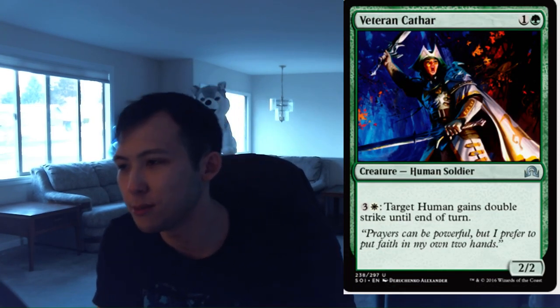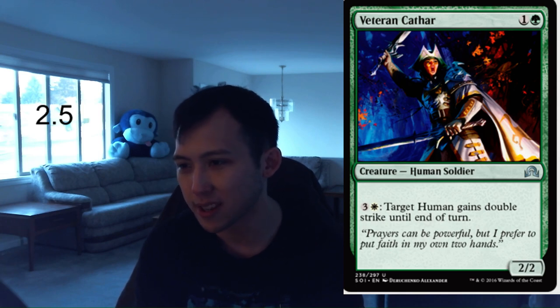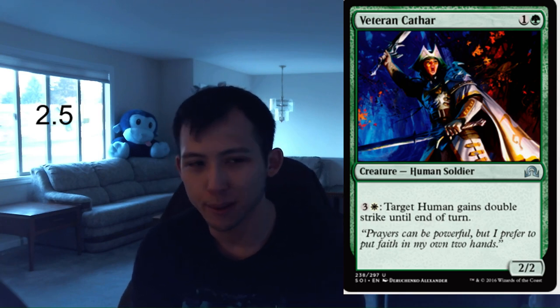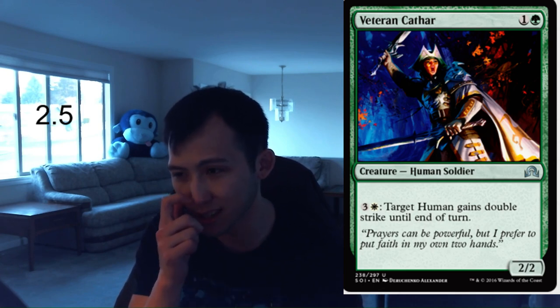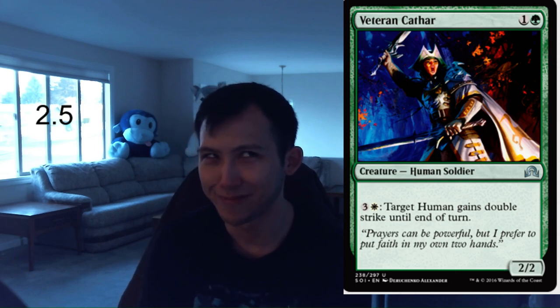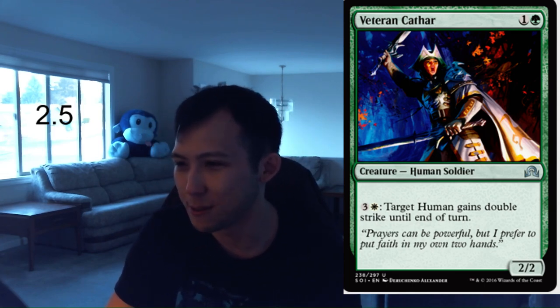Veteran Cathar. 1 green, 1 colorless for a 2-2 human soldier. You can pay white and 3 colorless — target human gains double strike until end of turn. Another bear with upside. There is definitely a human deck, and apparently it's going to be green-white. As far as bears are concerned, another decent one, probably on the same level as Quilled Wolf — I gave that a 2.5 and I'm happy to give this one a 2.5 as well. Humans generally aren't the biggest strongest creatures, so giving them double strike is not going to be as scary, but even giving a 2-2 double strike puts it in range of killing bigger creatures and 4 damage is a huge number. Veteran Cathar, 2.5.